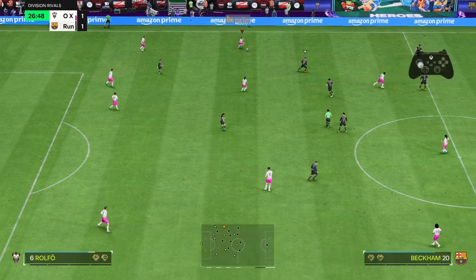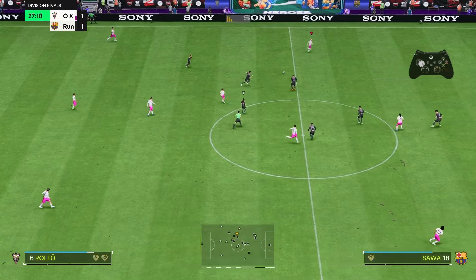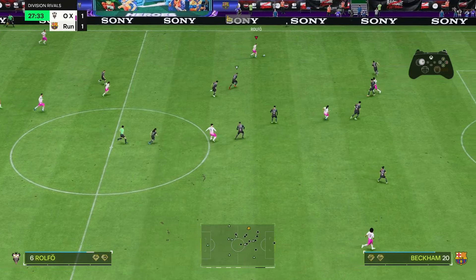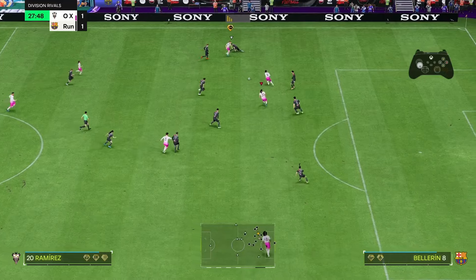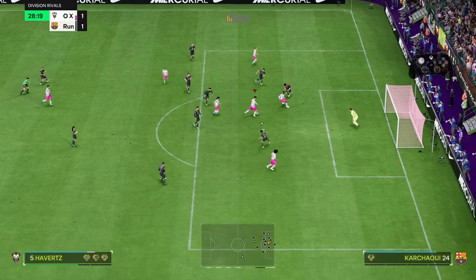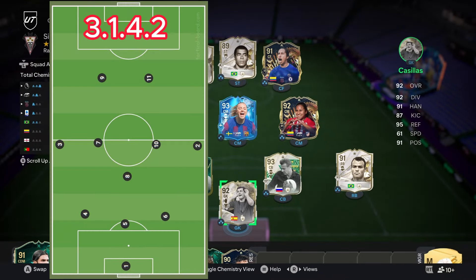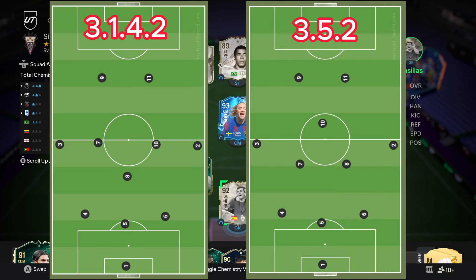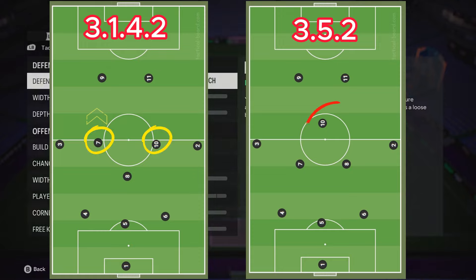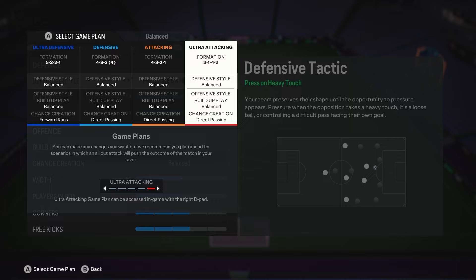With this formation, it's all about the flow, the momentum. Once your players get going, you find your team in such good areas that it's just too difficult not to score a goal. The 3-1-4-2 is basically the same formation as the 3-5-2, but instead of having one CAM, you're gonna have two CAMs going forward and building up the play for you, which makes this one of the best attacking formations in the game.